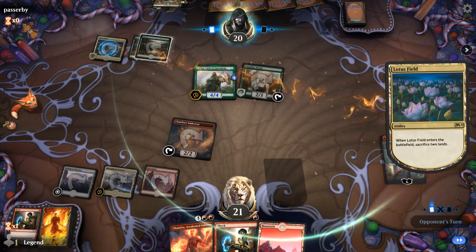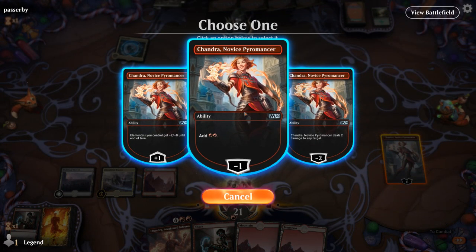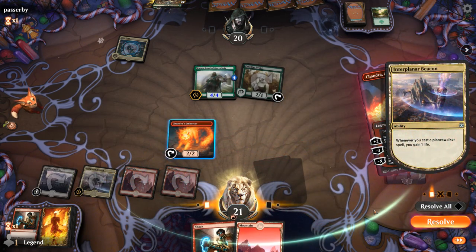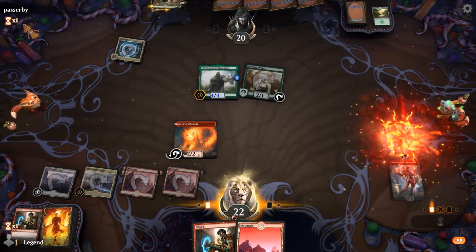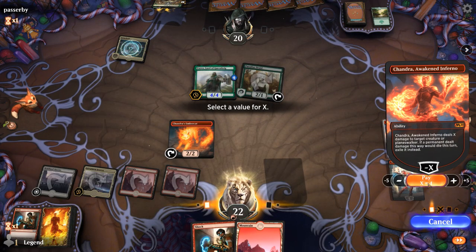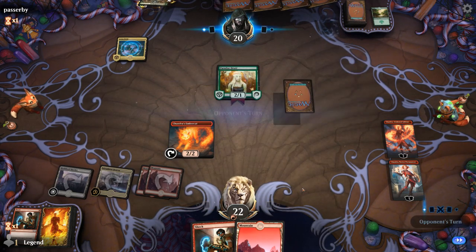We don't have to worry about Questing Beasts — it's going to be a Yorvo. Oh nice, Lotus Field — that's a spicy addition. Let's make some mana. I guess I messed up — I should have tapped Amber Cat for mana so I could play Chandra, minus three to deal three to everything, then Shock to finish off Yorvo. It's still fine to just minus four on Yorvo before we start plussing. I'll keep Amber Cat on defense just in case.